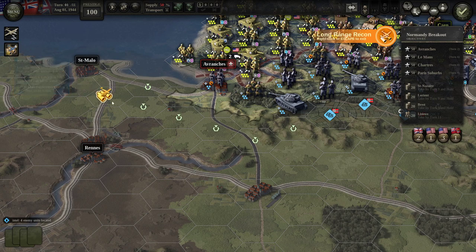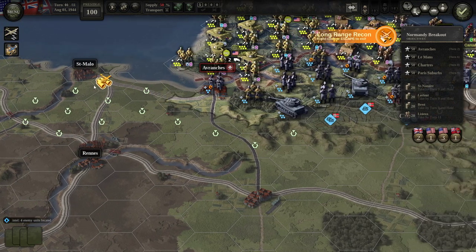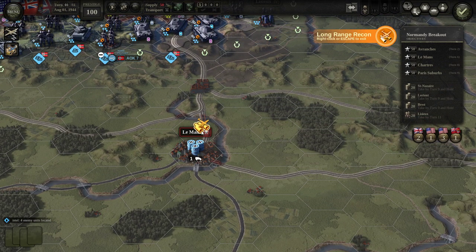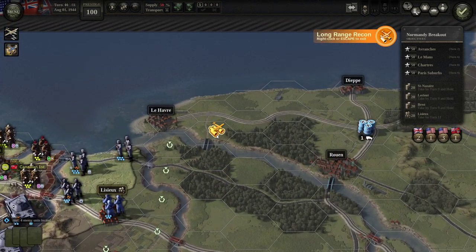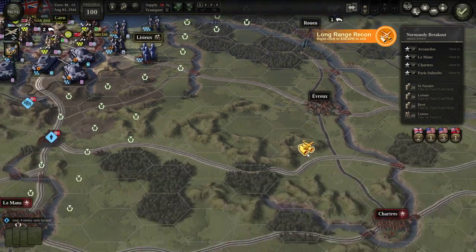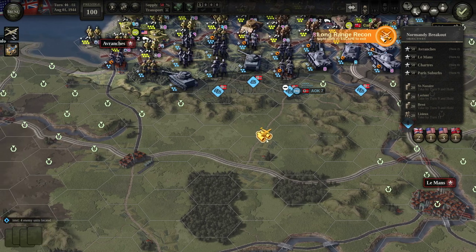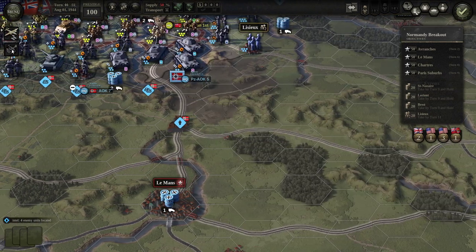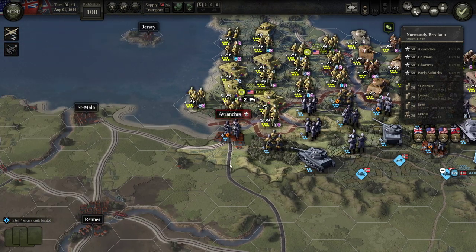We can use air recon to spot places behind the front lines — I find it of mild use. We didn't find anybody there, which is unusual. We found some German armor over there, and somebody guarding Le Havre — French is notoriously my worst pronunciation language. We've used up all six of our recon sorties but we'll get them back next turn. We also have two air attack sorties remaining.